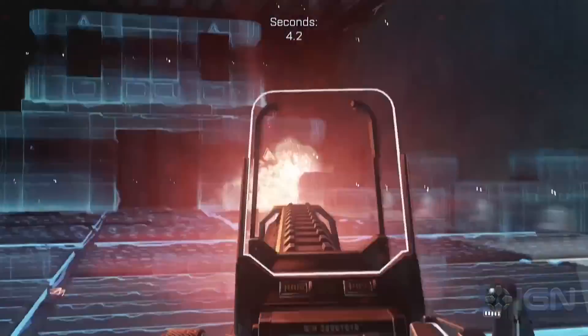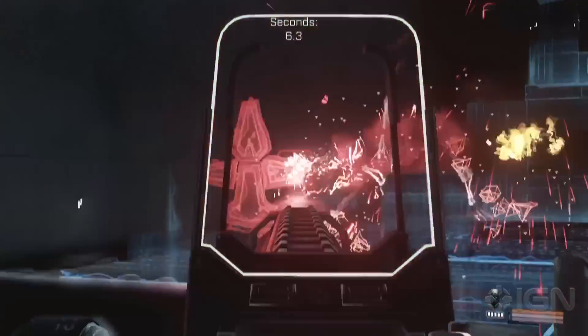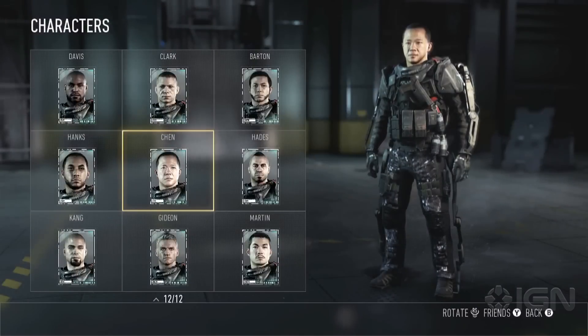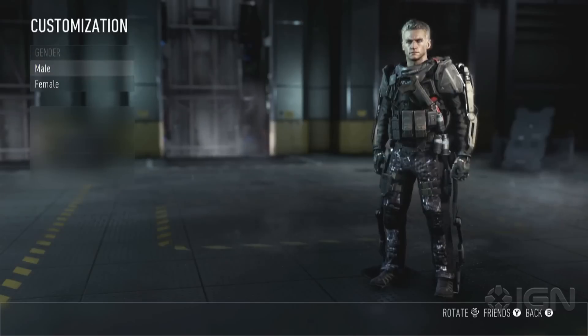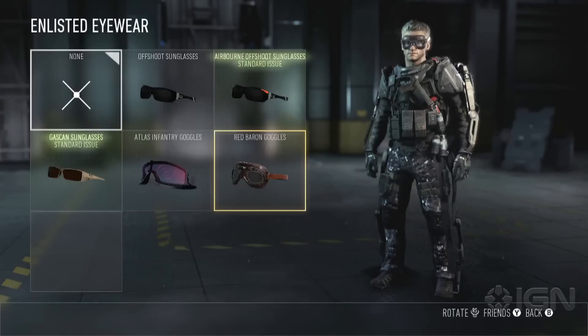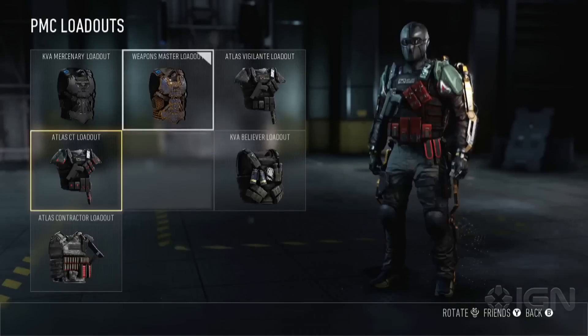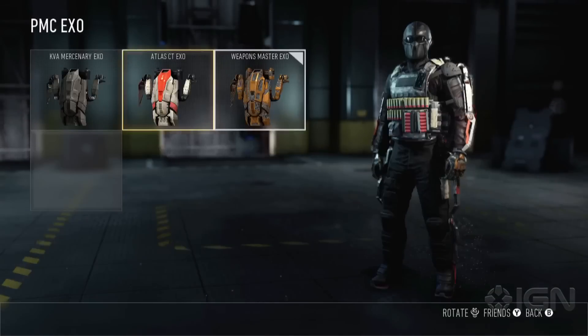In Advanced Warfare, you not only build your loadout — you build a character that's right for you through the all-new Create an Operator. Create an Operator is an entirely new character customization system built from the ground up that allows a new level of freedom to precisely fine-tune your Operator down to the very last detail, letting you create your character exactly the way you want.